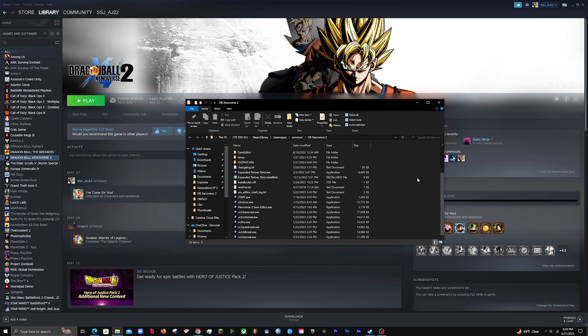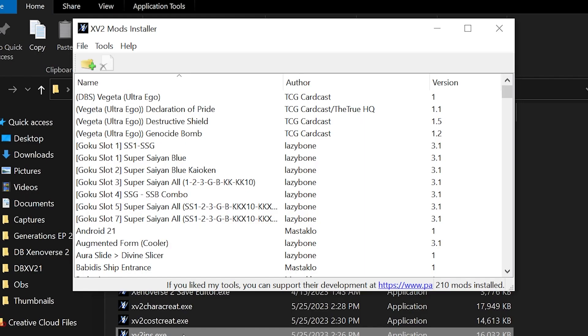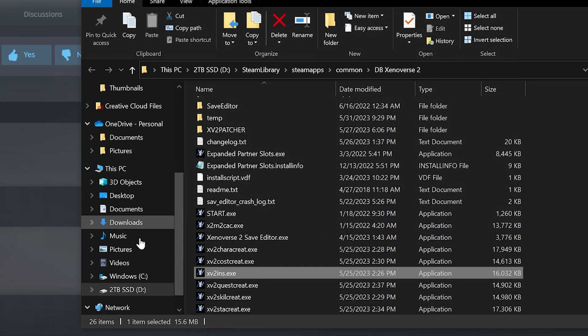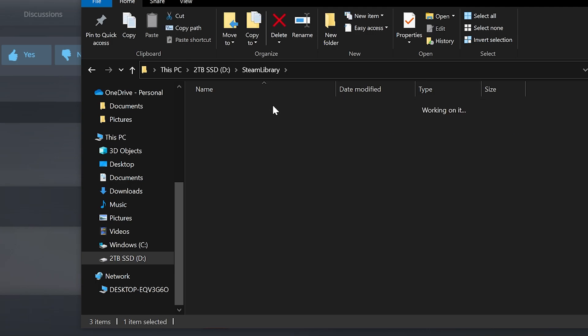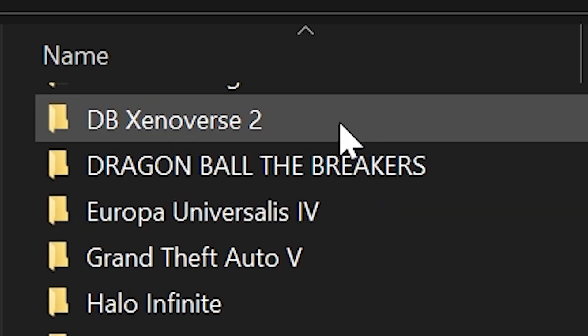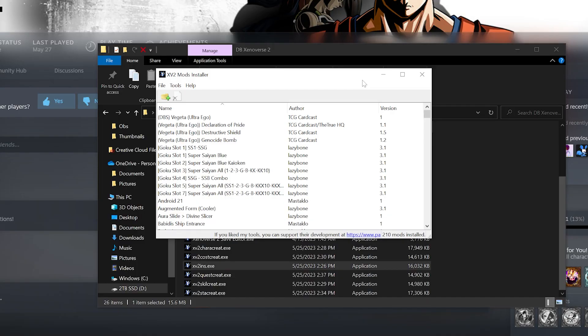Now let's check that your installer works. Open xv2ins.exe — this is your Xenoverse 2 mod installer. When you first open it, it's going to ask you to find your game path. To do that, go to your Windows C drive or D drive, find your Steam Library folder, click Steam Apps, then Common, and find your DB Xenoverse 2 folder. Select that as your game path and you're good to go, though the installer will be empty at first since we still need to find mods.